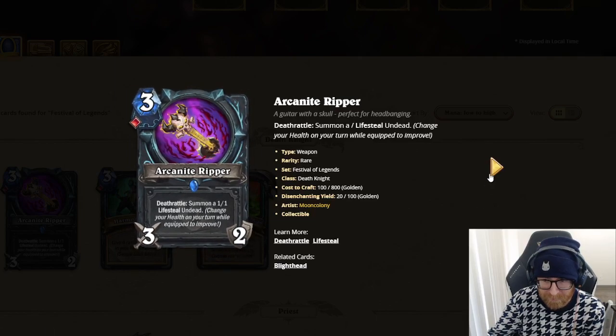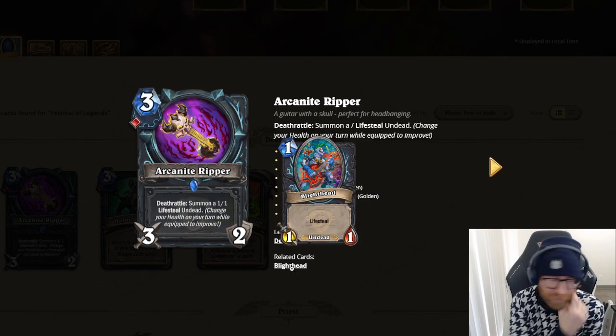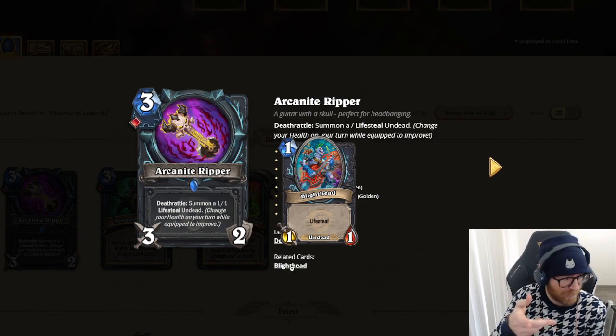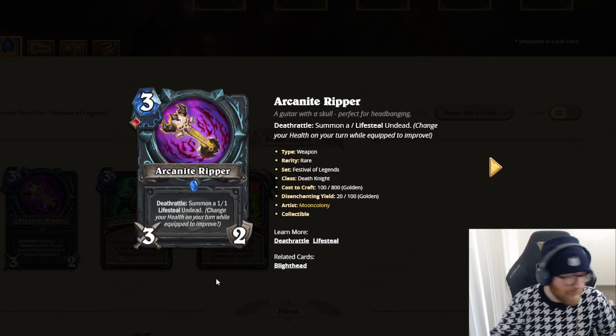So it'll summon a bigger minion, I'm assuming. There's like a music theme. 3 mana 3-2 weapon's fine. Summoning a 1-1, and then when you swing into a minion it'll summon — that's pretty good. Yeah, if you swing once it becomes a 2-2, and then swing again into a minion. So it kind of incentivizes you to hit minions. Very strong arena card. Pretty cool.